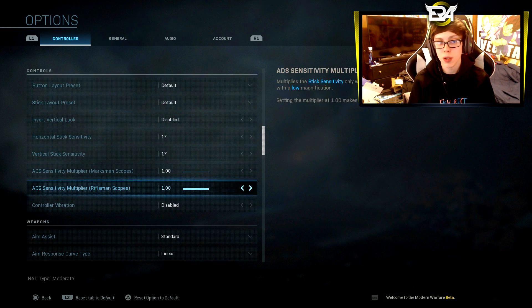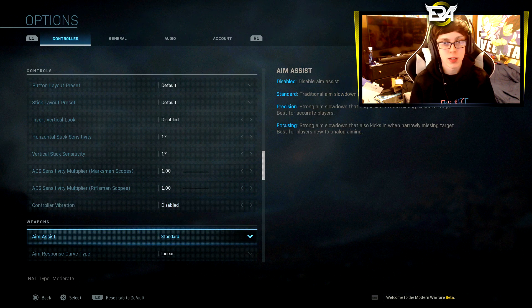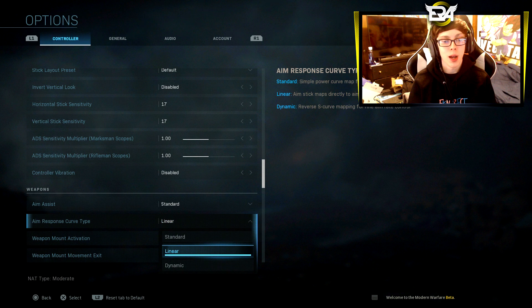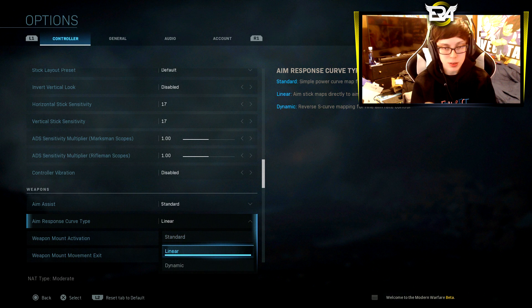After that, there is a secret setting over here. You guys can mess with all this — personally I don't play with vibration. I play on standard aim assist, but this right here is the secret setting that barely anybody knows about. The difference between the two settings is standard and linear.